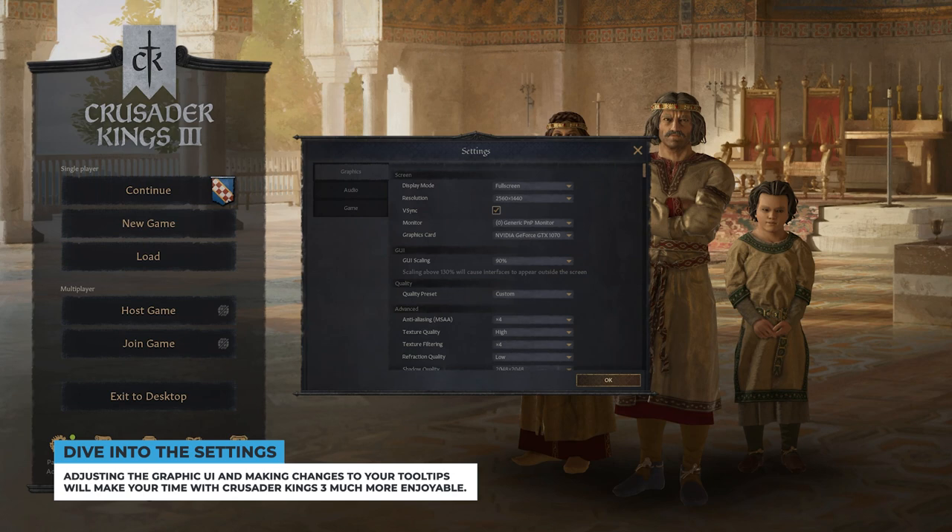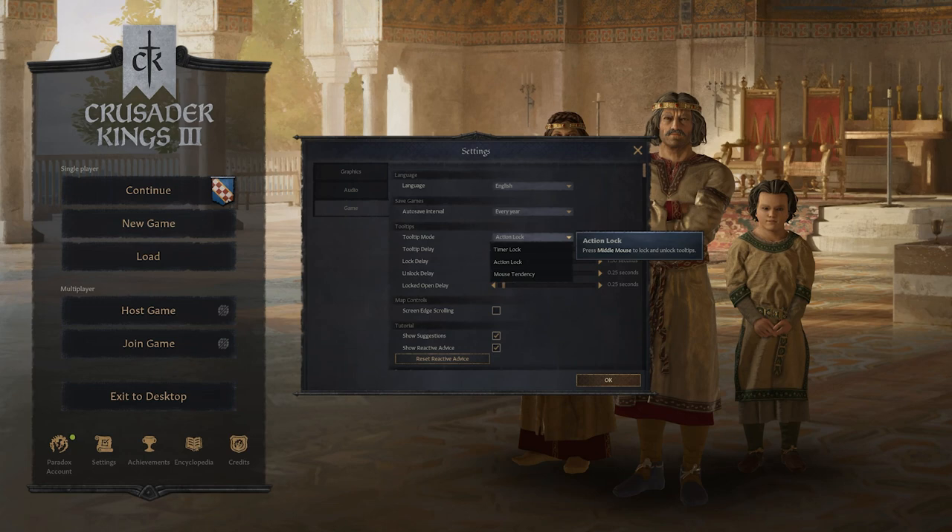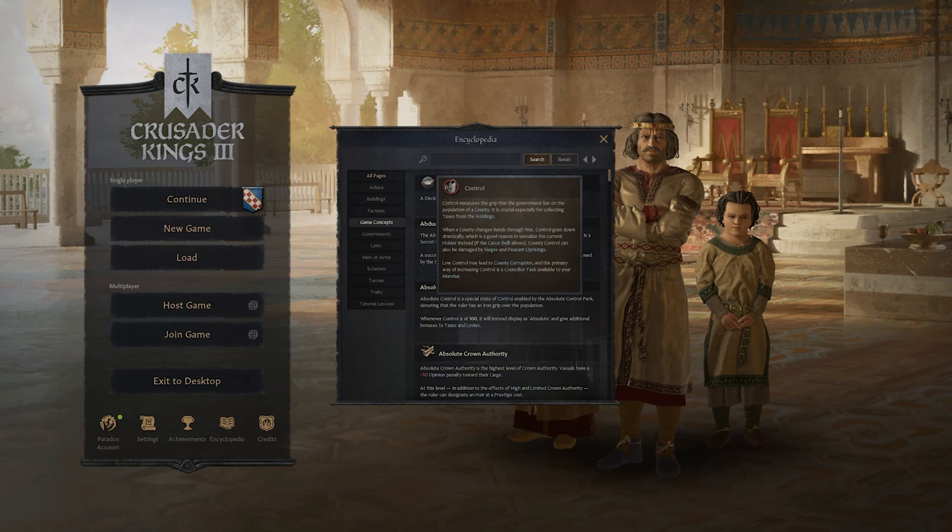In that same vein, I highly recommend you set your tooltips to Action Lock. I spent an absurd amount of time trying to move my mouse over specific key phrases and tooltips, only to have them vanish. Setting up Action Lock allows you to freeze them once they appear, and completely gets rid of that issue. It's a small quality of life change, but it's fantastic. Just trust me on this one.